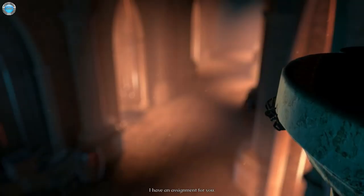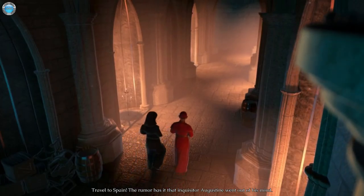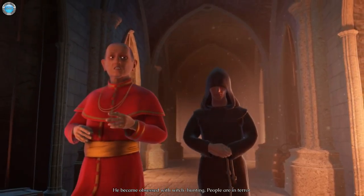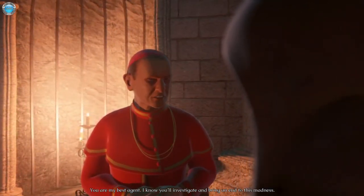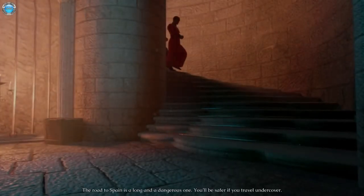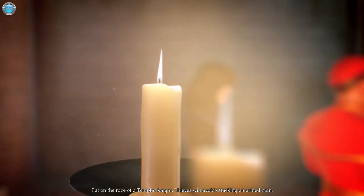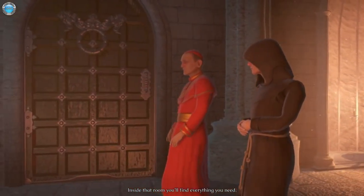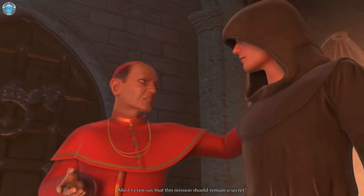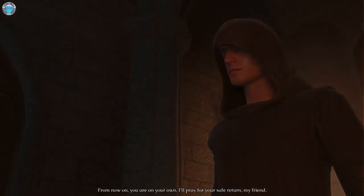I have an assignment for you. Travel to Spain — rumor has it that Inquisitor Augustine went out of his mind. He's obsessed with witch hunting; people are in terror. You are my best agent — I know you'll investigate and bring an end to this madness. The road to Spain is a long and dangerous one. You'll be safe if you travel under cover. Put on the walls of a Templar Knight — thieves will avoid attacking an armed man. Must I even say that this mission should remain a secret? No padre — I got this. You're on your own. I'll pray for your safe return, my friend. This is gonna be a hard road.